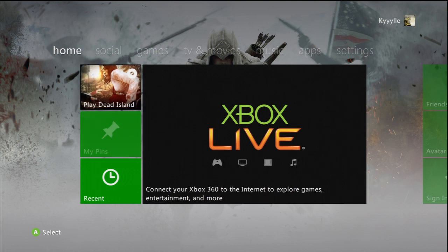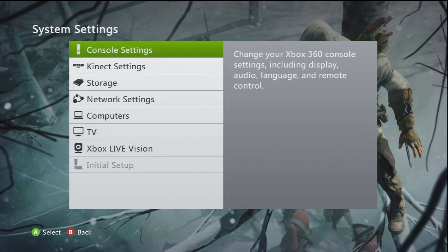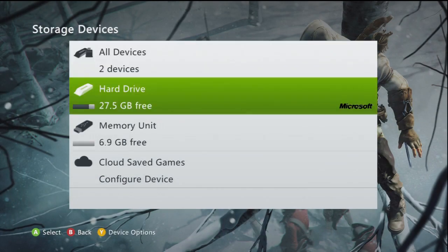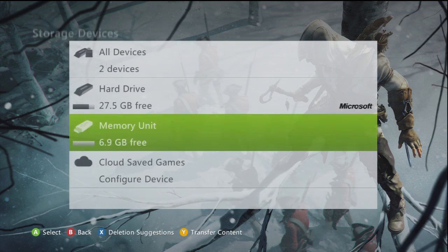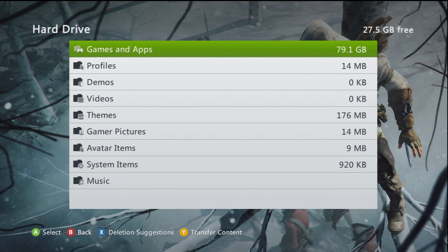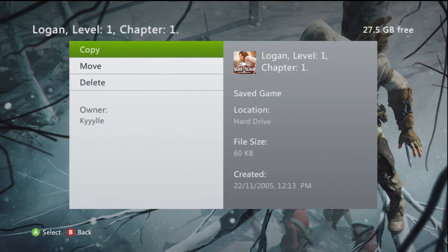What you want to do is have Dead Island and have a game save — it doesn't matter what level or chapter you're on. Go to Settings, System Settings, then Memory, make sure your USB is configured to your Xbox. Go to Hard Drive, Games and Apps, and find where your Dead Island save is, then move your save to your USB.